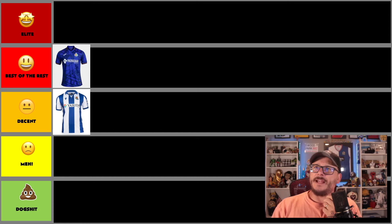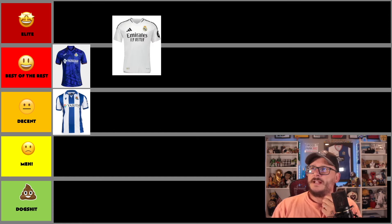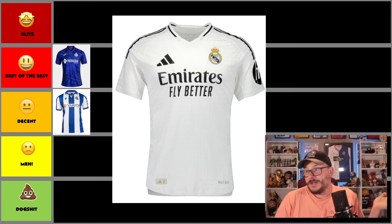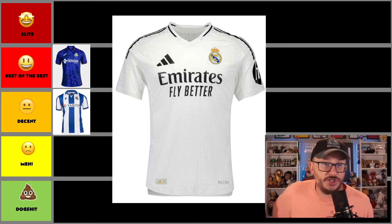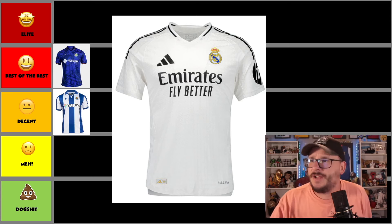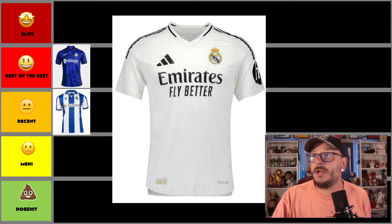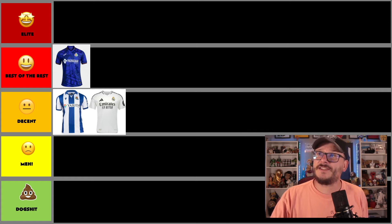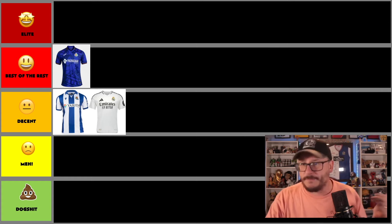What about Kylian Mbappe and co? They're going to be rocking this gear. It's a typical Real Madrid — white, black trim, Adidas, bold. It's Real Madrid, it's what it is. Anything but a white shirt and you'd kick your toys out of the pram. But is it the best shirt of the competition? Heck no. It's a decent shirt — they're sticking to tradition. I like tradition, so it stays in the decent column. It's nothing more than that. You'd have to reinvent the wheel a little bit to have the best kit.